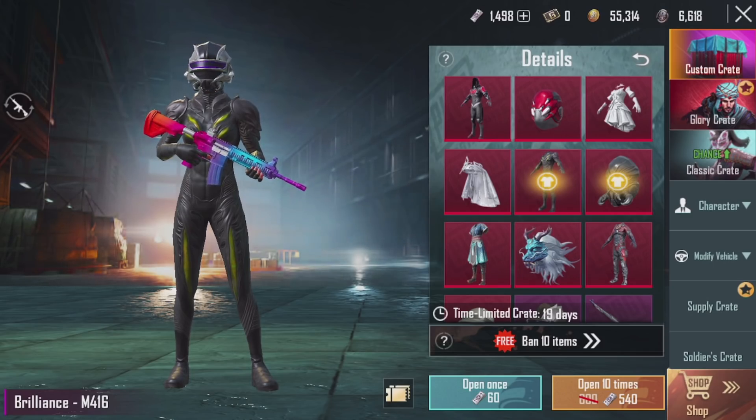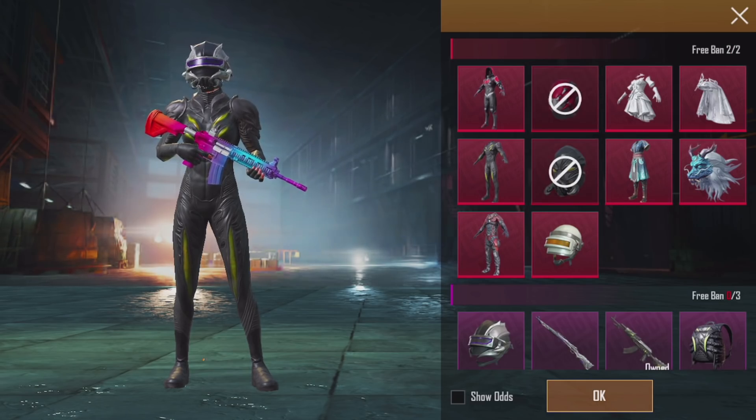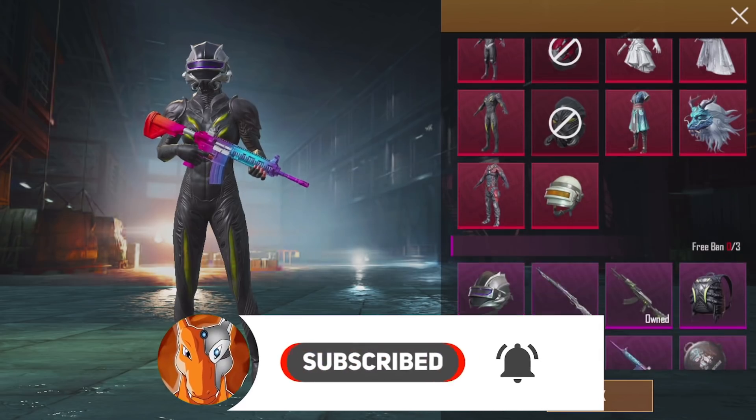So let's take a look at the Free Ban 10 Items feature. Basically, you can ban items that you do not want. For example, if you already have one of the mythic items you can ban that. What I would recommend is to ban the face mask, because I know a lot of people complain about that. So we're gonna be banning this one.